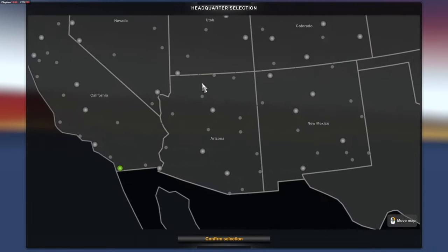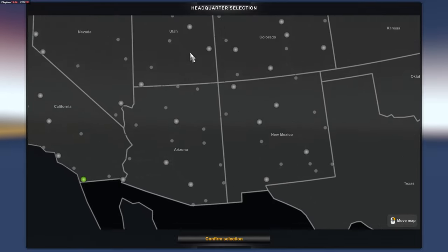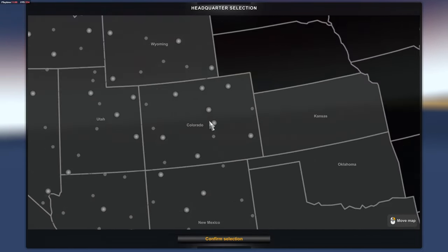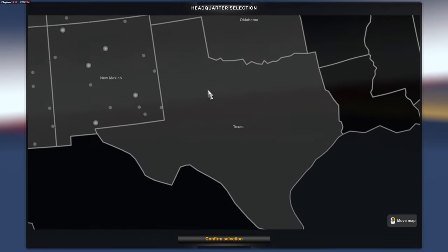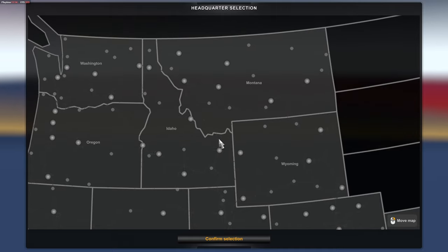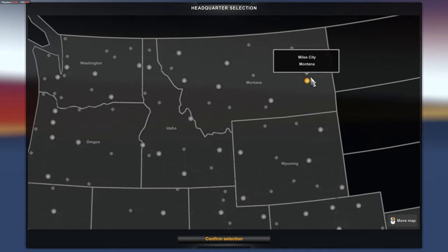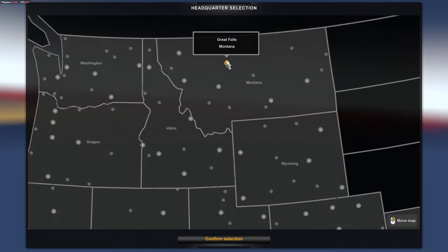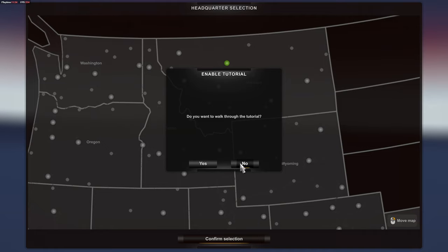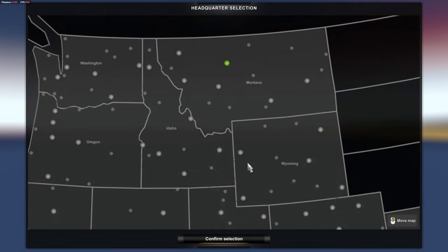We've finished setting up all that stuff. Headquarters — where should we put it? I have almost all of out west. I don't have Kansas, Oklahoma, and Texas yet. So we are going to pick Great Falls, Montana — that seems pretty good. Would you like to walk through the tutorial? No, because we already know how to play the game.